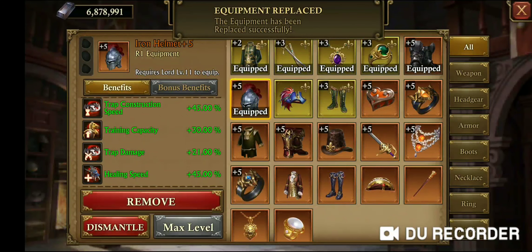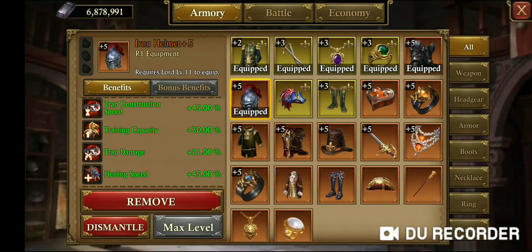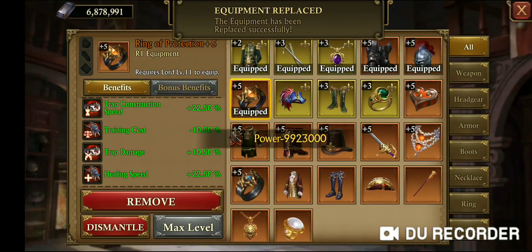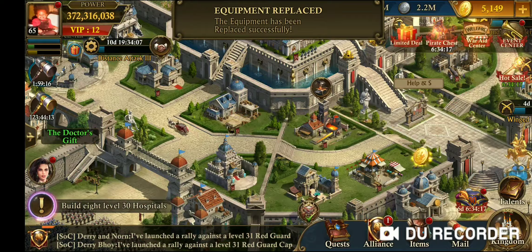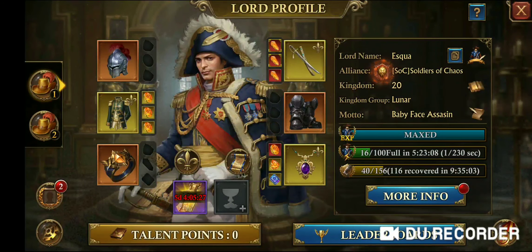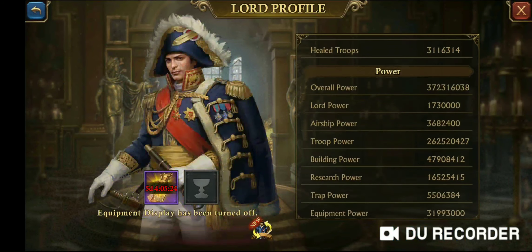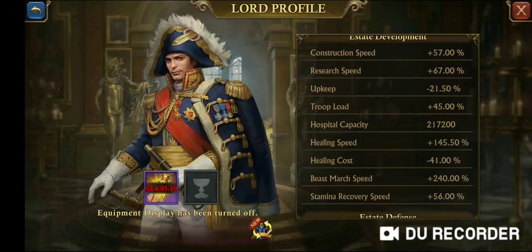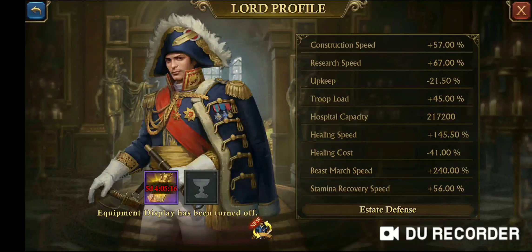The final piece of equipment is the ring of protection. This is going to increase the healing speed an additional 22.5%, so I'm going to go ahead and put that on. After making those changes, we are at 145% healing speed and negative 41% healing cost. However, we can go even higher than this.